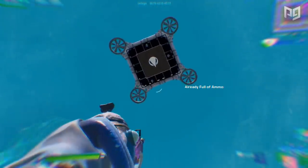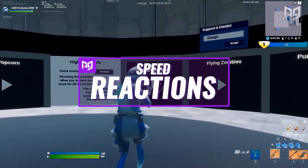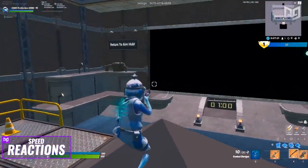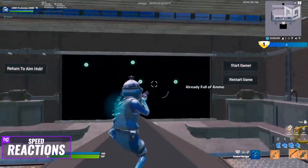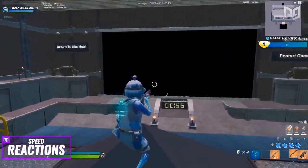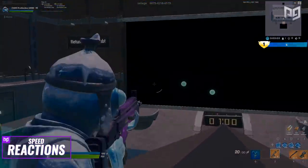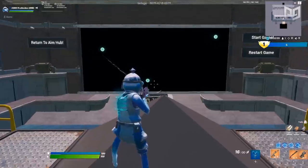Now let's move into what I think is the hardest scenario on this whole map — the speed reaction course. This is all about your reaction speed. Each target disappears after about a second, so you have to be super quick to get them all. This helps you train the speed at which you switch to a player you see and can also help you react faster when you get shot or attacked. This scenario has the timer function so you can record your score and grind for the leaderboard.